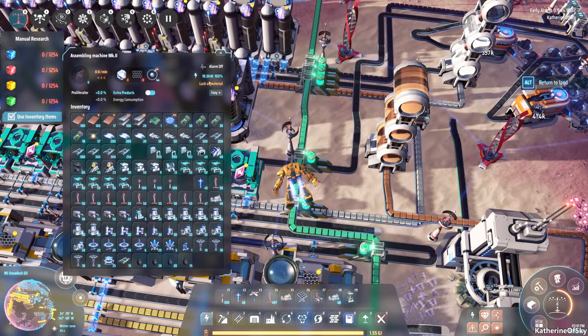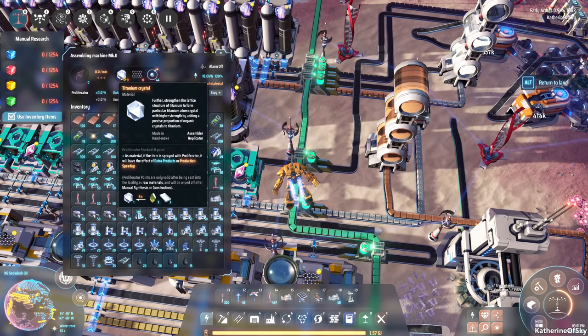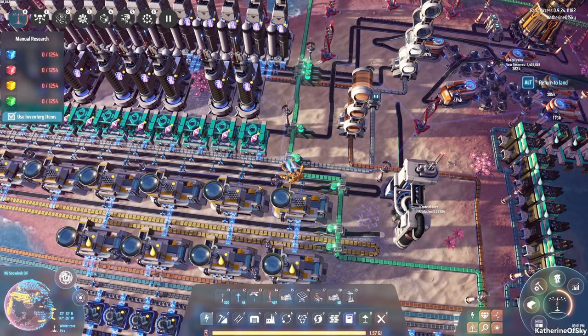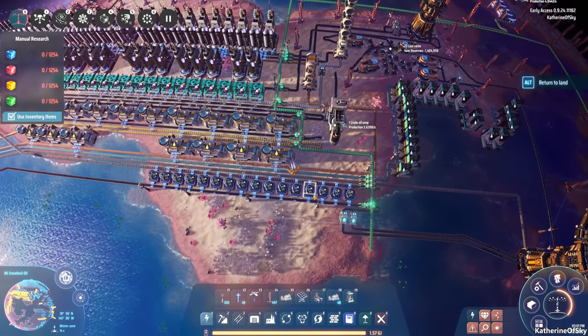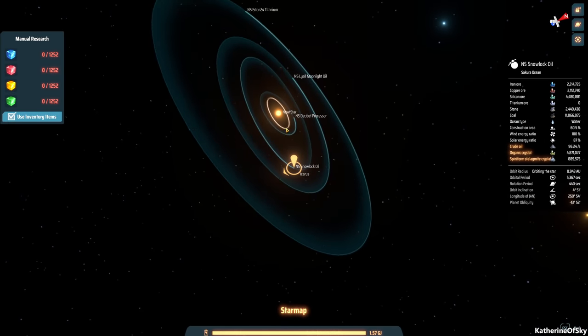It looks like we're missing one more thing, which is the titanium crystals, which we do not have yet. We still need some organic stuff and titanium. I guess that means we go to the other planet right now. We don't even have titanium in this system, so what I want to do is start making that titanium thing work. Let's go to the other planet, which we've never visited yet.